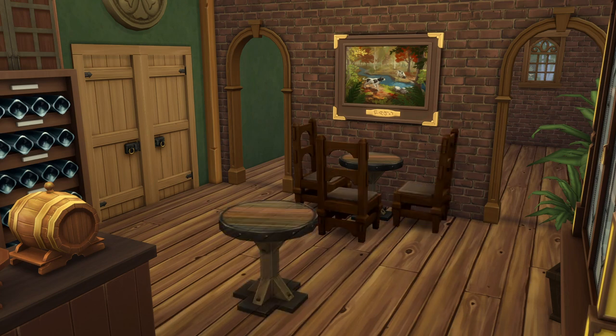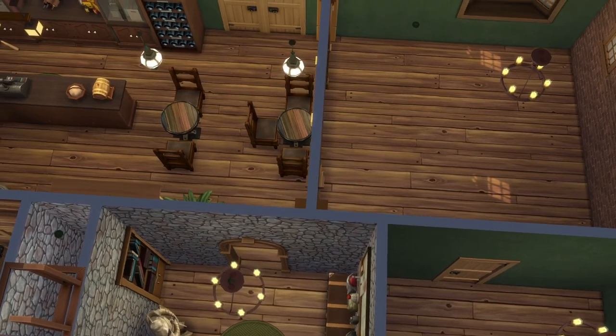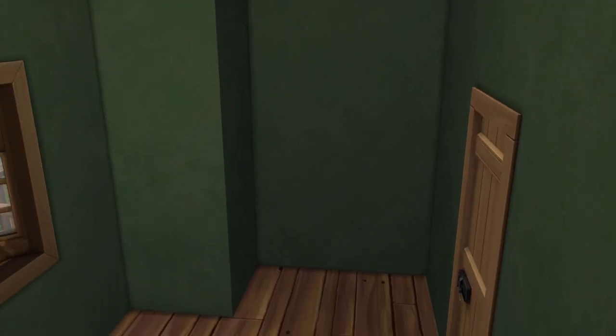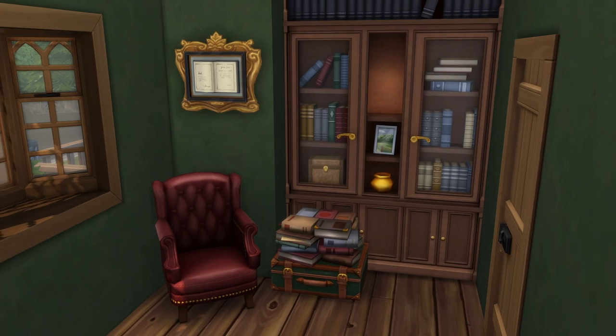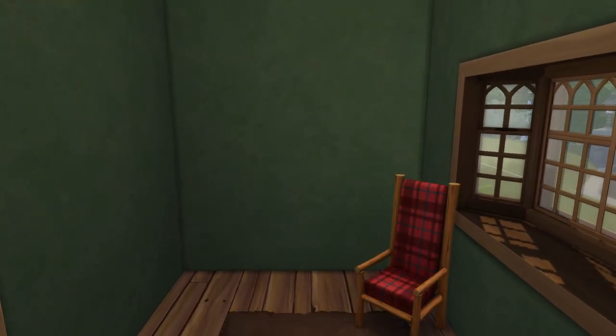I broke this area up into a couple of rooms to help it look a bit more cozy and like an older building. This front room is a mini library. I imagine this is where they have all their different journals from past adventurers and a bunch of field guides and stuff for reference. I also put a coffee station in here too.